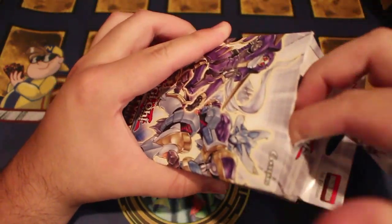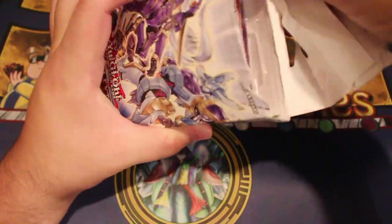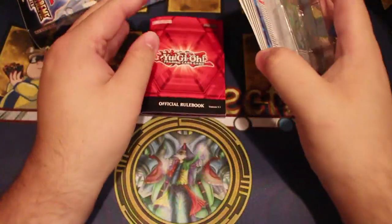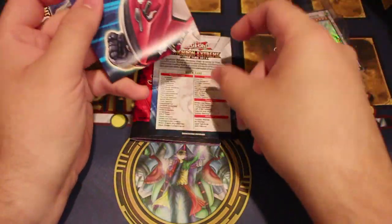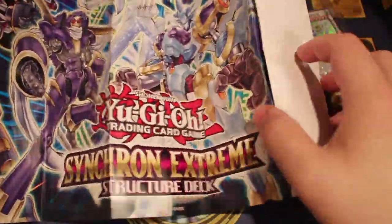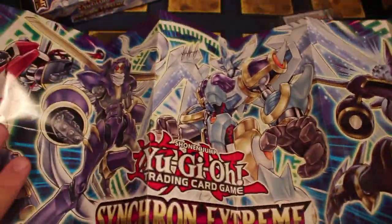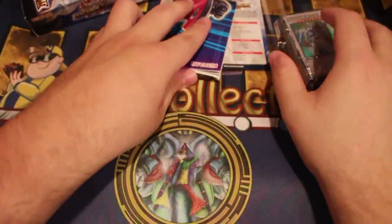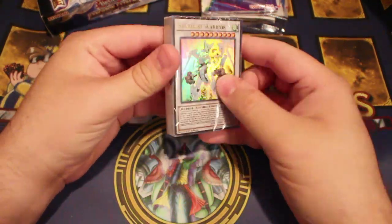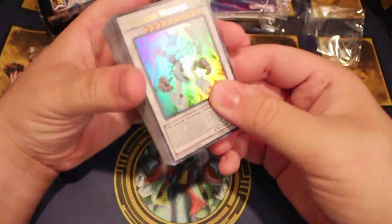Let's dig into this, because this structure deck is one of the best in a long time in terms of value that you get for ten dollars. So we've got a rulebook, a deck list, and this paper mat — it looks really good. Featuring all the Junk monsters, and of course the deck itself, so let's dig in.